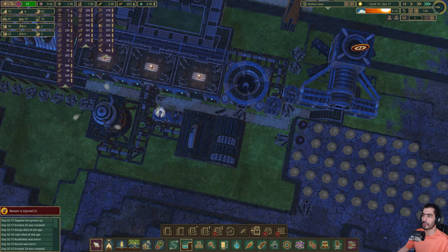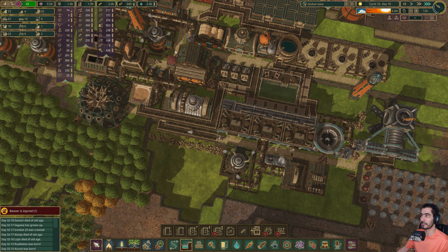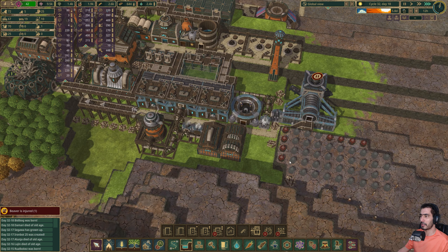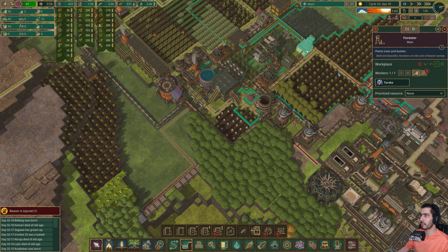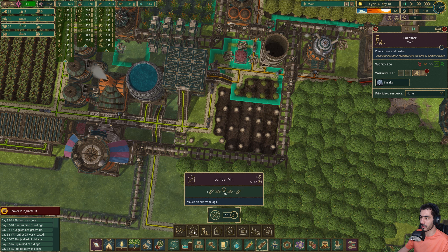We're gonna have a few more engines because we have 600 logs — eesh. We have two unemployed. That's gonna happen. Let's detonate this. In terms of logs, this is sixty something. Oh, that's a problem.